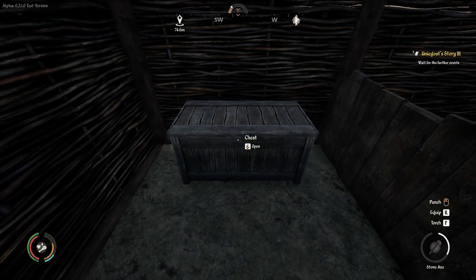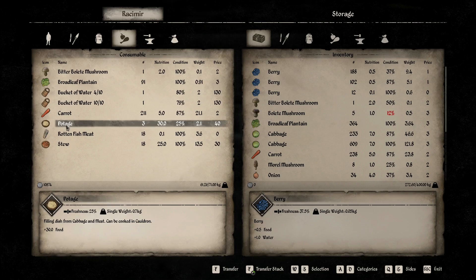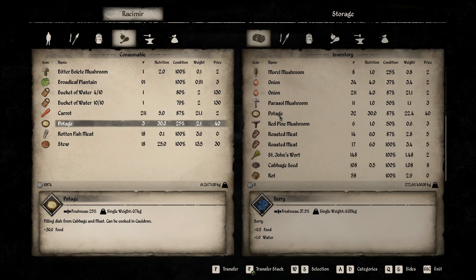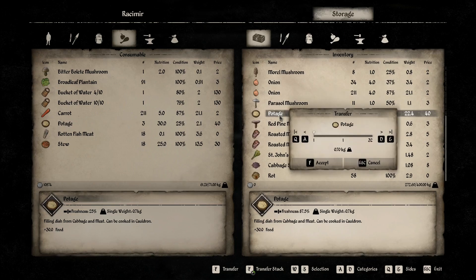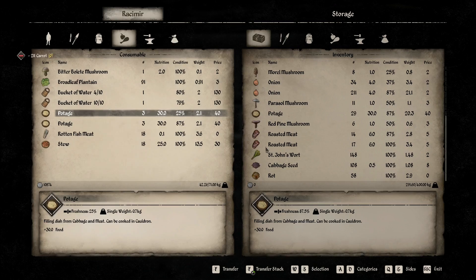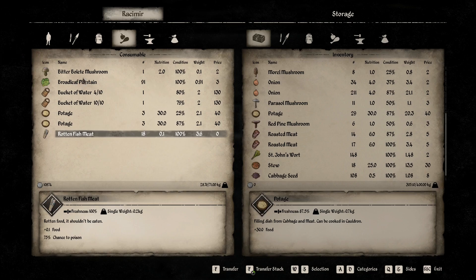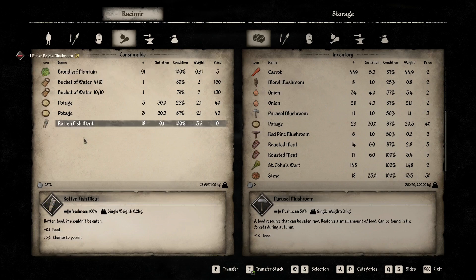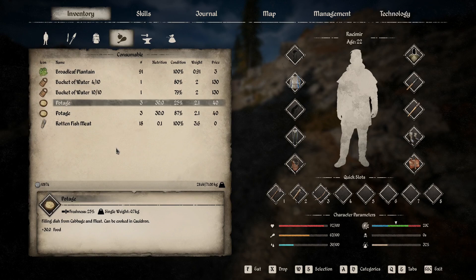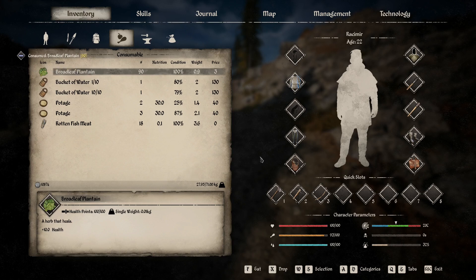Let me check my food and drink. Let me go to food — let me eat some potage. Do we have any potage here I can take with me? Yes. Let's get me some potage, three. I want to put the carrots back. I've got 18 stew I'm going to put in there, and there's a mushroom. I've got some rock flesh I need to drop off in my hut. I need to eat and get a drink. We need a plantain. We're full on health.